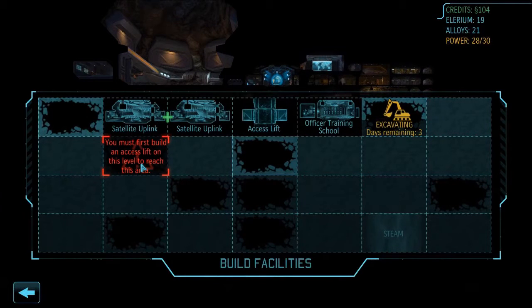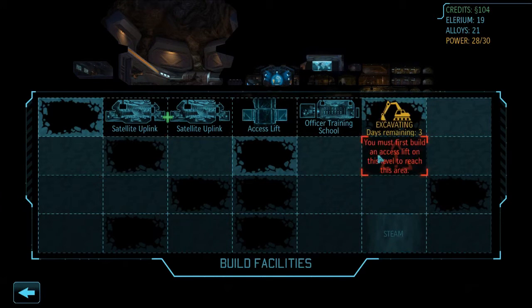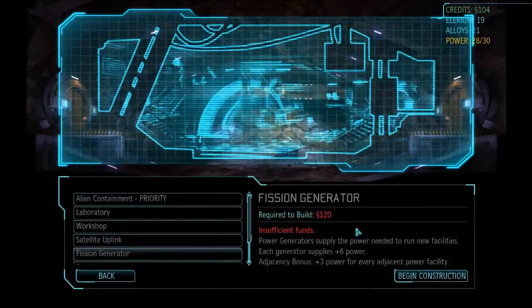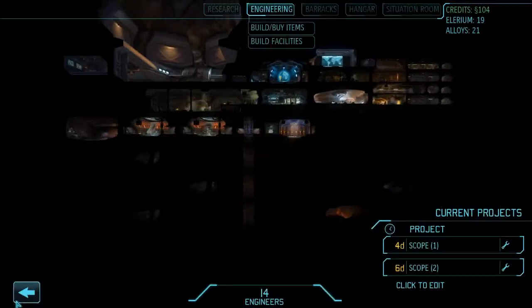When I get a satellite uplink over here and take South America, that will reduce costs, but before I can do that I need to buy a couple of fission generators. 120 credits is a lot for just a little bit of power — that is a lot of cash.